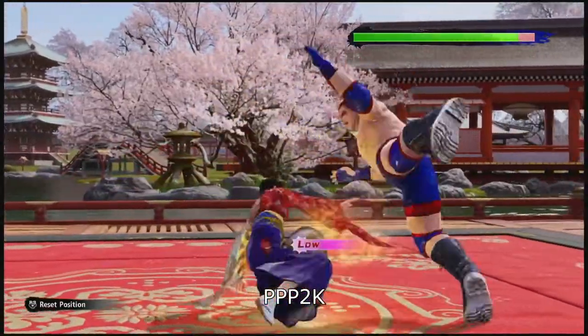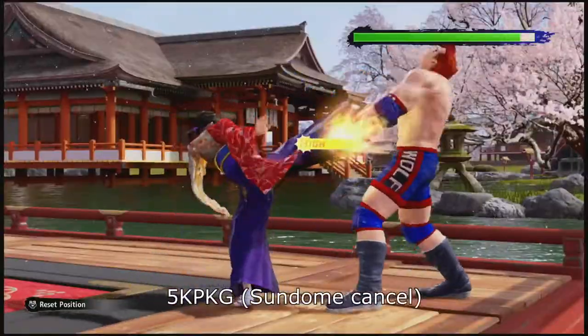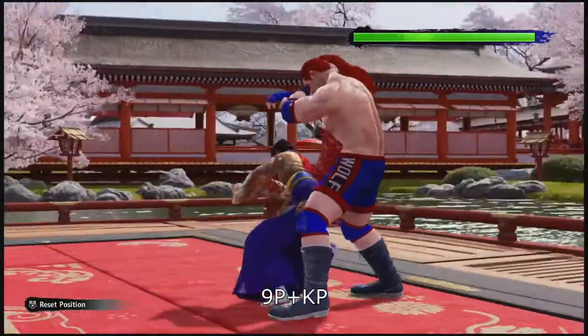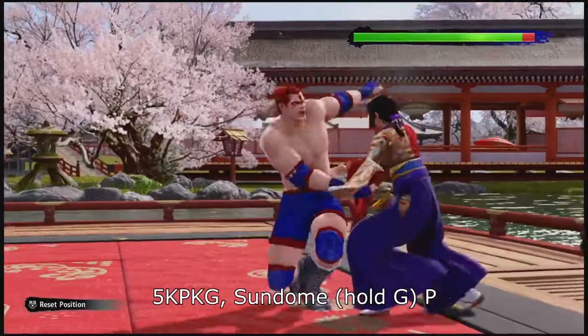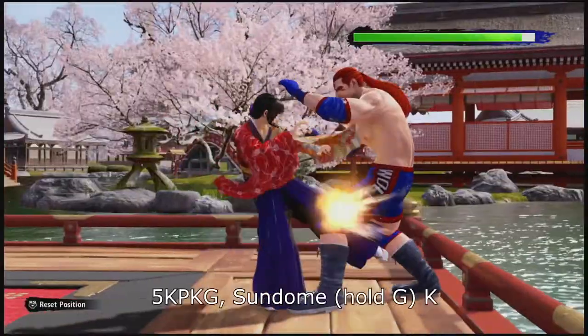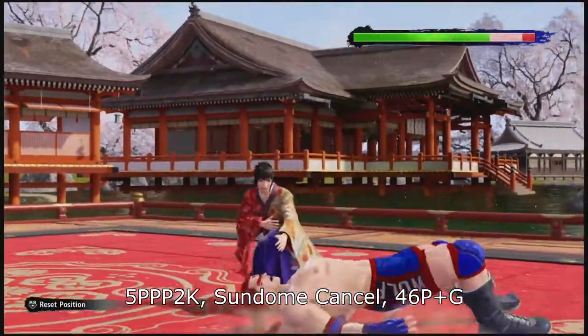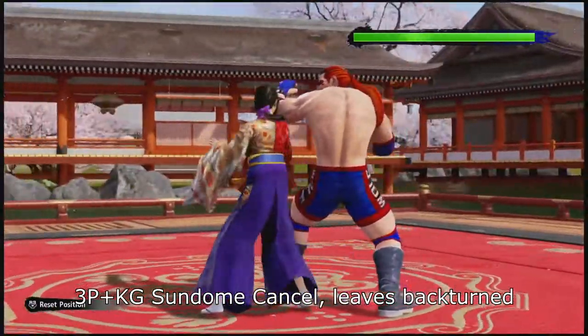Aoi's other main technique is Sendome. Aoi can hold guard during certain attack strings to go into Sendome. When in Sendome, she gains access to 2 attacks: a high knockdown strike with Sendome P, or a mid knee with Sendome K. You can also not attack and go for a throw to mix up your opponent. Sendome attacks are not available when her Sendome cancel leaves her back turned.